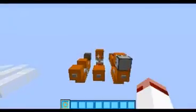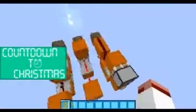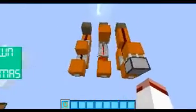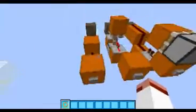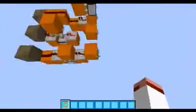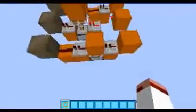Welcome to yet another video. Today we're going to be doing another countdown to Christmas — this is episode 5 — and I'm going to show you three monostable circuits that you can add to your survival world. A monostable circuit is basically like a short pulse.